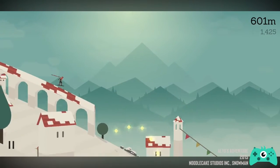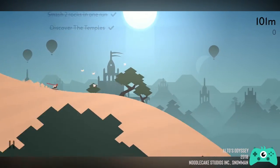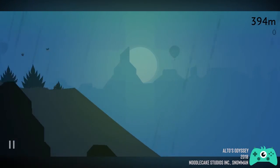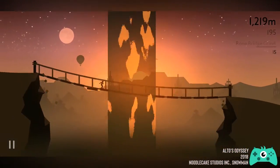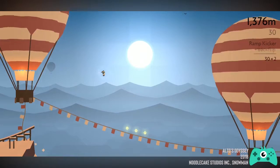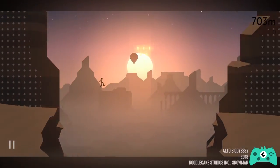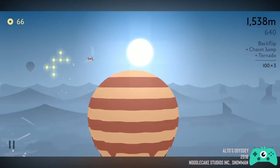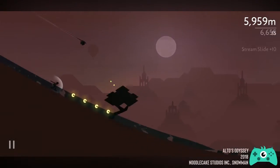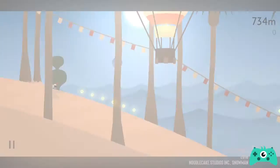While Alto's Adventure was known for its pristine alpine backdrops and snowy mountain slopes, Odyssey takes you on a new journey set in the heart of a barren desert with familiar challenges along the way. The game is easy to play — all you have to do is tap and hold in almost every scenario. I'll discuss every part of the game in detail, so let's slide and glide and delve deeper into the majestic world of Alto's Odyssey.